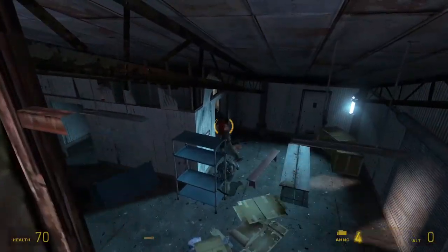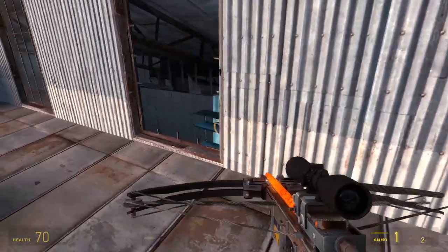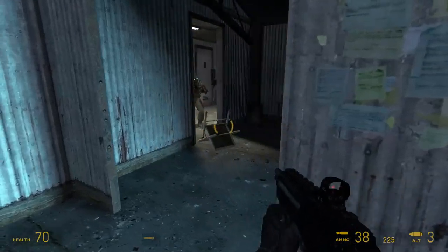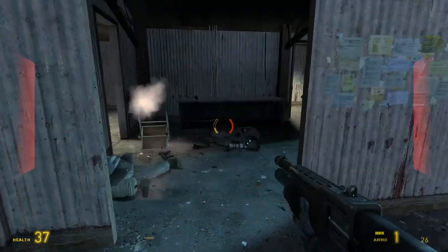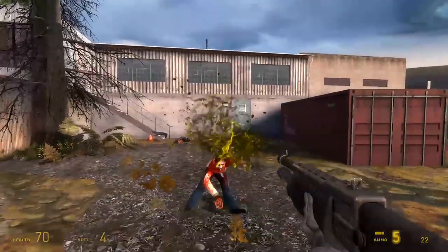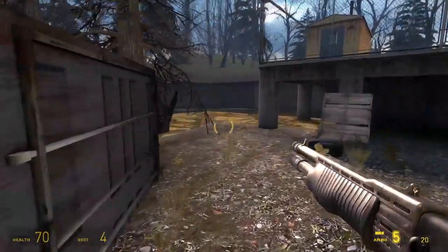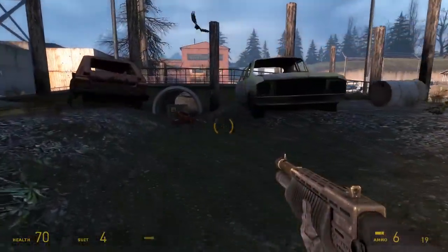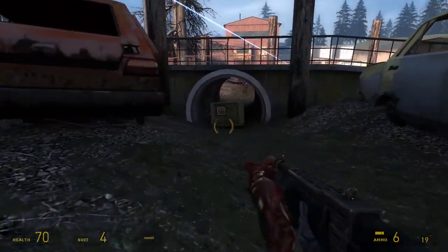Half-Life 2 Episode 2 once again takes the formula that Valve established in Half-Life and built upon in Half-Life 2 and refines it into its most polished form yet. The gameplay improvements are minor yet provide a fine-tuned experience that proves that, even after seven full games, Half-Life's game design never gets old. Plus, the open maps give players a degree of freedom not yet seen in the series without giving them so much that it strays away from what makes Half-Life unique. Even though it's only about half the length of Half-Life 2, it still manages to feel like a large, substantial, and satisfying game.